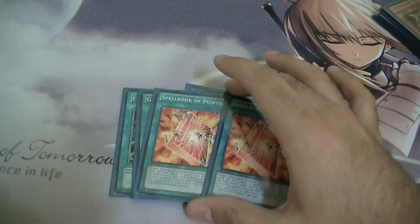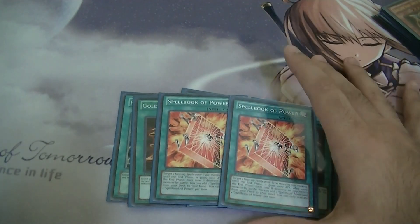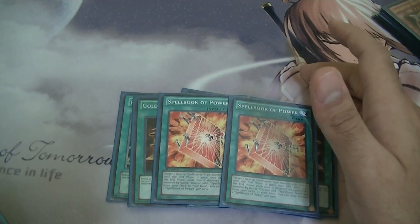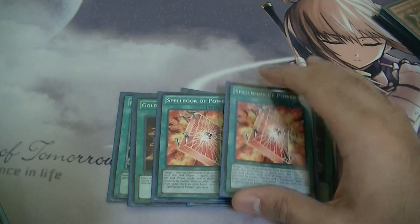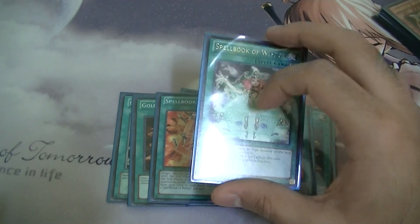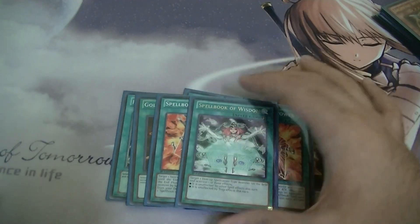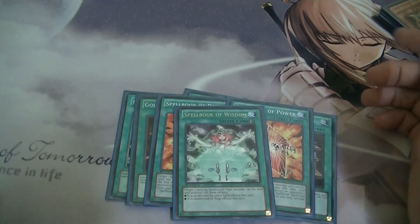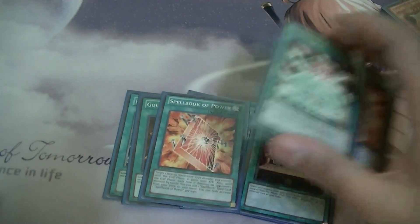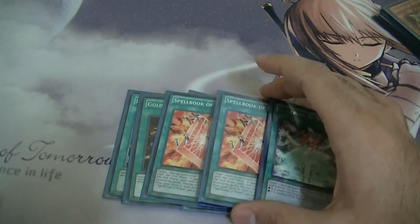Now onto the new addition to my deck: the Spell Book engine. Spell Book of Power is so broken — it gives my spellcaster 1,000 attack points to get over big monsters and I get a search. I usually search another Spell Book of Power or Spell Book of Wisdom. Spell Book of Wisdom is like Lance but without the downgrade — you choose spell cards, your monster attacks and is still protected. Really good engine.